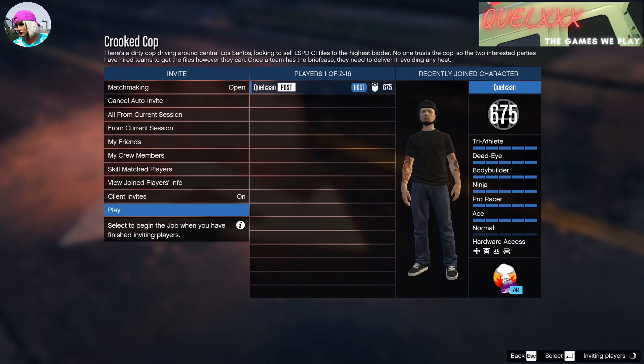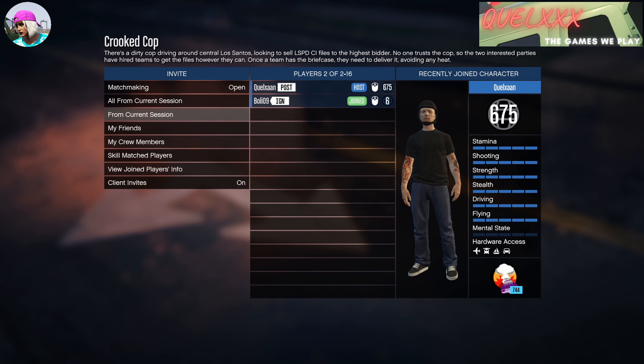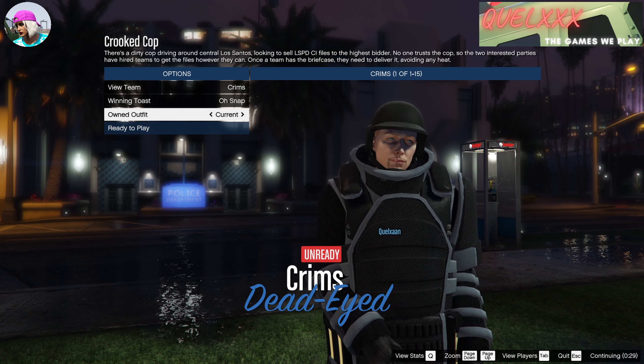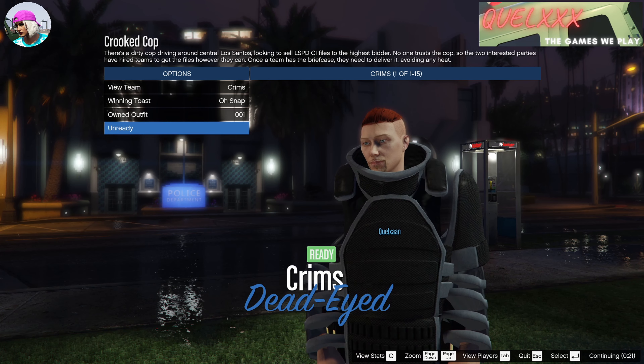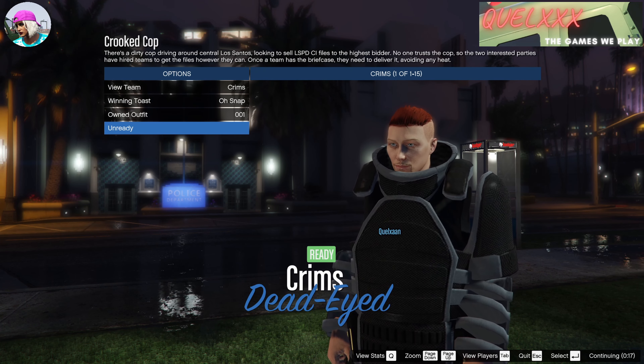Do drop a like and subscribe if you like this content and want to see more uploads. I truly appreciate all the support and the comments coming in, and I love it when you give me ideas for new videos. Now that someone has joined the job, go ahead and start it. At the ready menu — this is important — on owned outfit, go right, left, and right. You should see yourself in the juggernaut armor before clicking on ready. Remember: right, left, right on current outfit, and that is how the glitch goes.